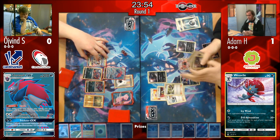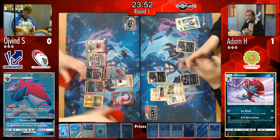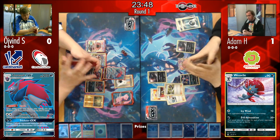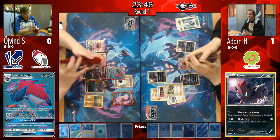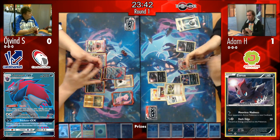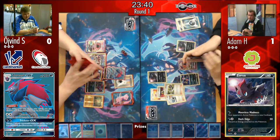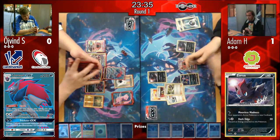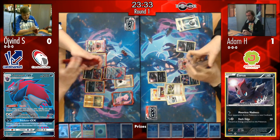Adam Ultra Balls for Tapu Lele and plays N, taking Øyvind down to a four-card hand and himself up to six. Adam really needs a high-tempo turn — he needs to draw into Zoroark GX, get his Trades off, get a DCE on board, and then just hope he's able to two-shot that Zoroark in the active.